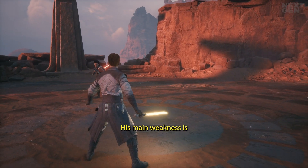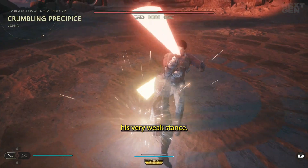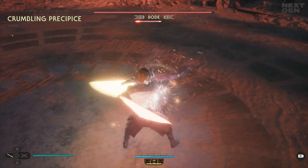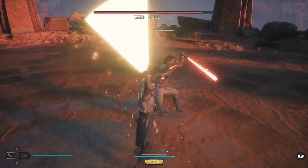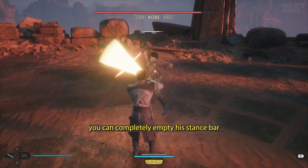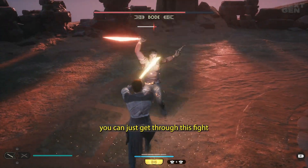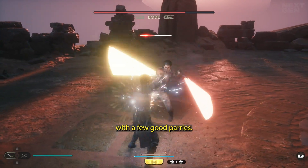Now this is very important — his main weakness is his very weak stance. Even with a simple parry, you can completely empty his stance bar, giving you an easy opportunity to strike. This way, you can just get through this fight with a few good parries.